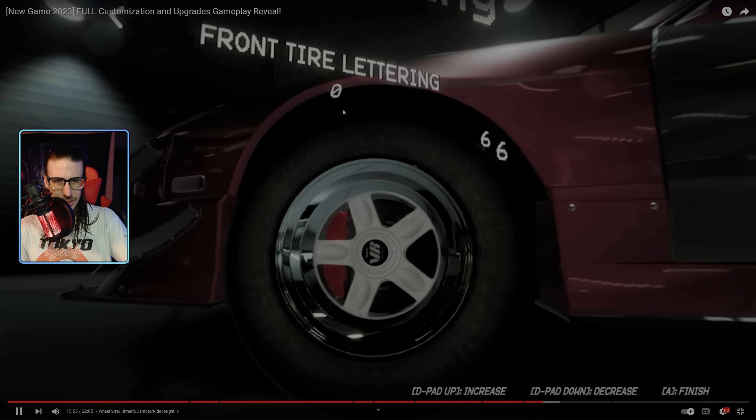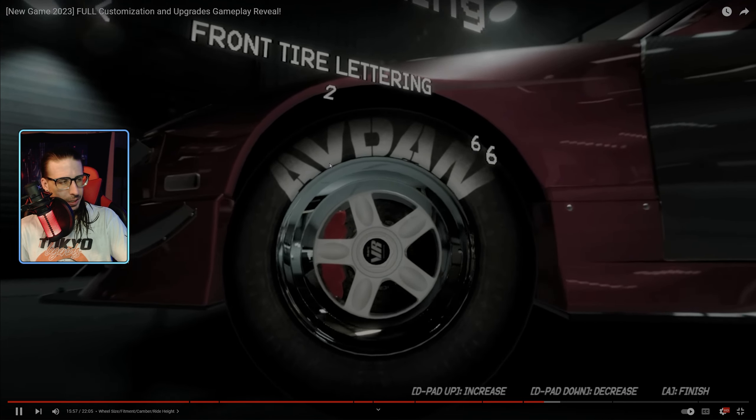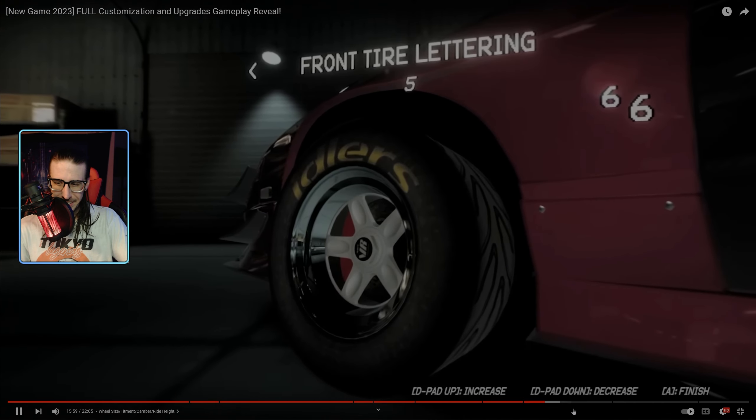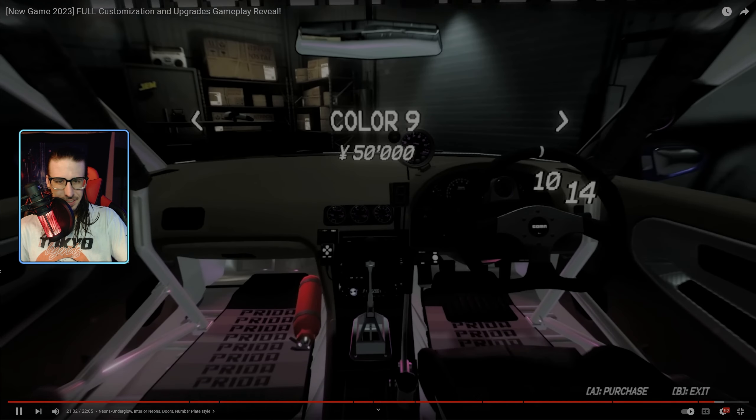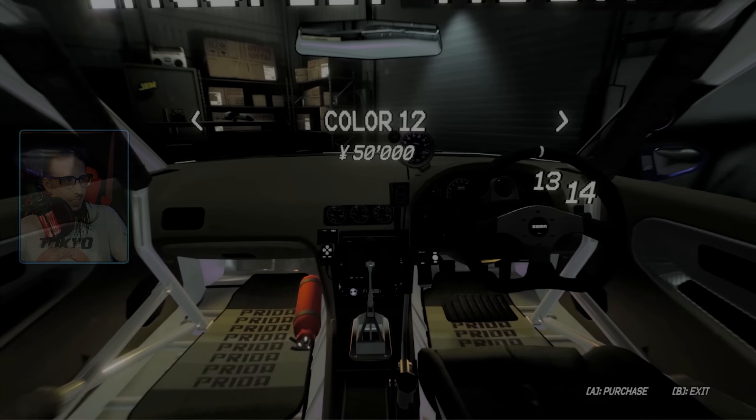Look what else we got — handling upgrades, LSD. This game's got it all: wheel size, fitment, wheel lettering — you got Avdan instead of Advan. Paint — oh my god, just look at the interior on this thing.